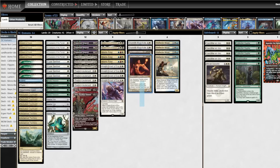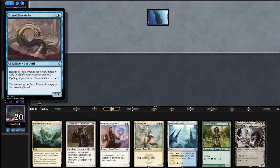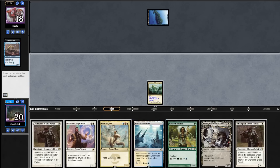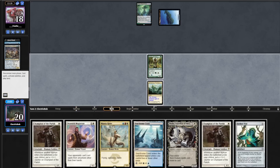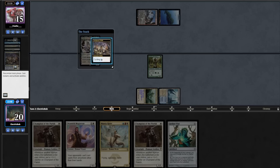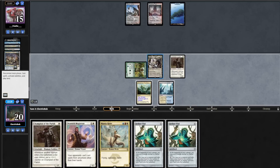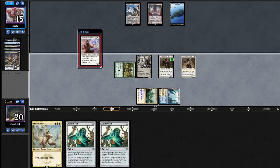Let's get on to sideboarding. We'll take out 4 Reflector Mage for 2 Sanctum Prelate and 2 Drannith Magistrate. Game 2, our starting hand looks amazing. Opponent cycles a Street Wraith, then plays Island into another cycle. We draw a Champion. We go turn 1 Unclaimed Territory into a Hierarch. Opponent leads on cycling Architects, plays a Misty, passing. We play our Seachrome Coast, then Thalia, and in response they cycle. We play our Champion. Opponent plays a Tarn, we untap drawing a Vial. We play another Champion, then cast Drannith Magistrate. Opponent scoops.